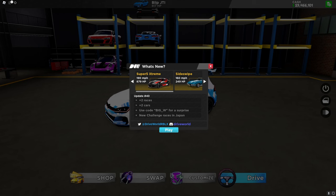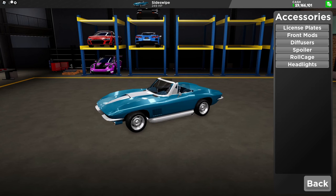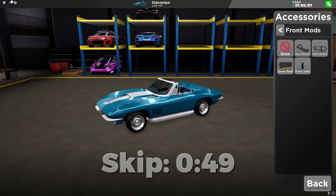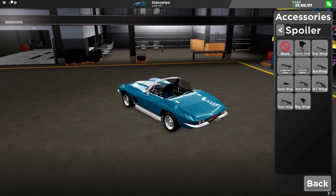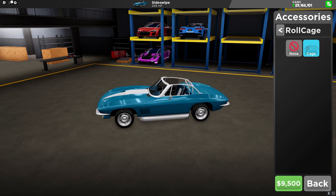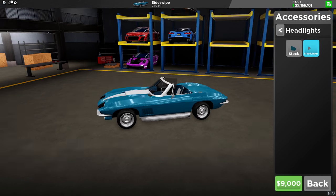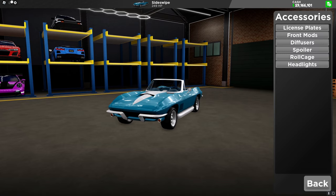And there's new challenges, which are finally in Japan. Starting off with the one car in the shop, we have the Sideswipe, which is $300,000. And here are the customizations for it. There's almost nothing new with this car.